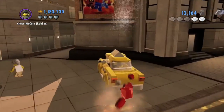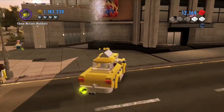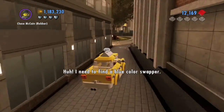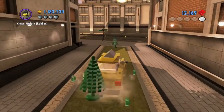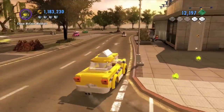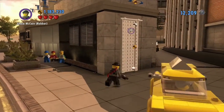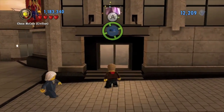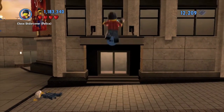Alright, so here we are. Park your car, do whatever you gotta do. I need to find a blue color swapper. So go over here first off, go up and get the super brick.